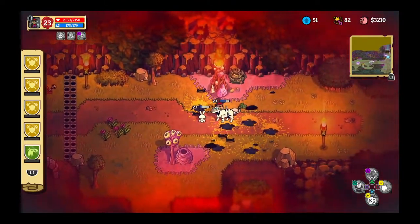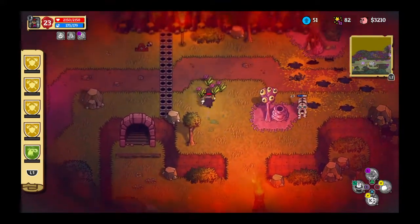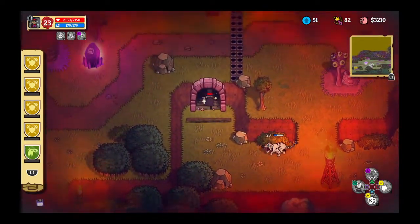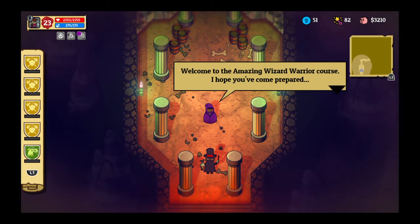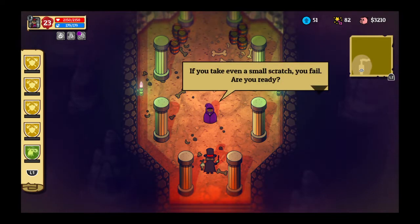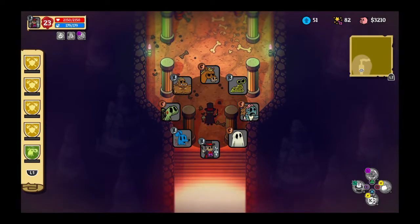You are no match for my bunnies! Now, was it in this cave? I think so. 'Welcome to the Amazing Wizard Course. I hope you've come prepared.' I think I have. 'Show me that you're nimble enough to make it through the traps.' Let's switch over to the Ghost.